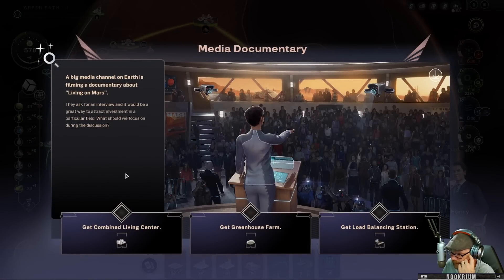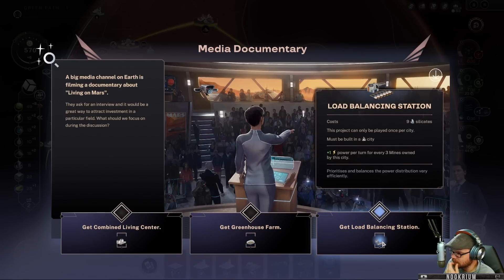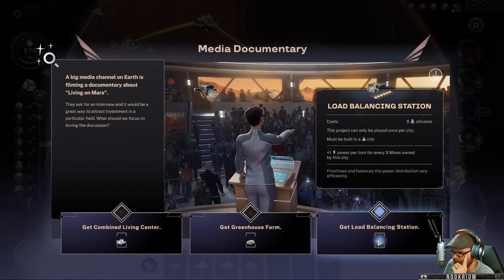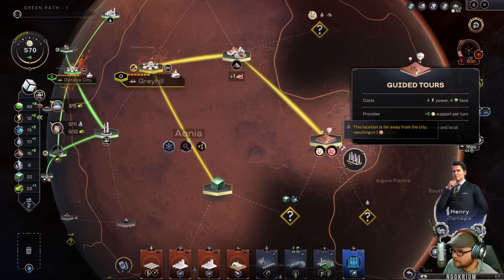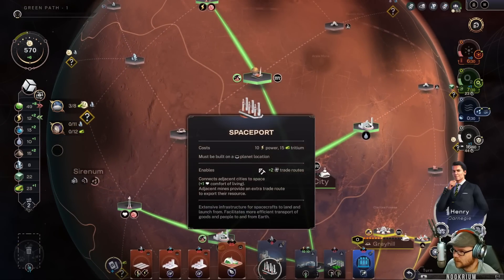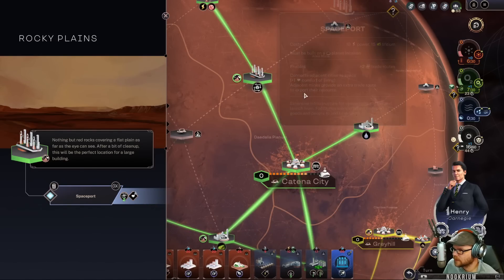Let's make this planet green. We can get a combined living center — provides a robot and a person. Or a greenhouse farm. Or a load balancing station costing silicates for plus one power per turn for every three mines owned. A spaceport enables two trade routes — I want that. Let's find a spot for it. It blinks like I can put it there. Does it remove the other thing? It did, but that's fine — now we've got more trade routes.